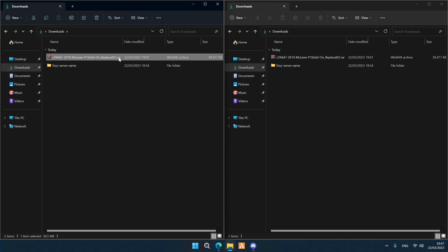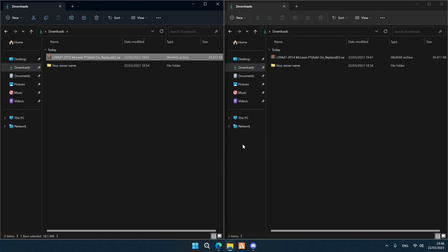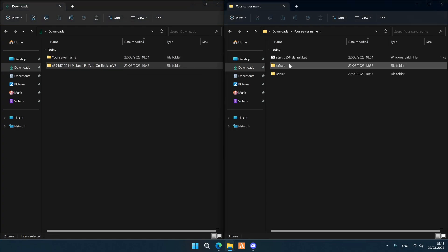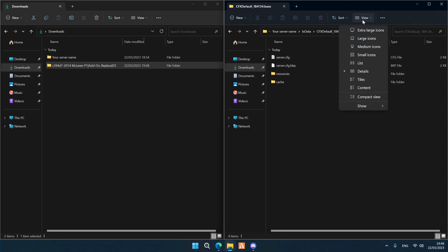We're going to right-click on the downloaded vehicle file and extract it. Hit Yes. On the right side we're going to go to our server folder, and then we're going to go to txData — pay good attention — txData. We're going to hit View and then Show, and make sure that file name extensions is turned on.